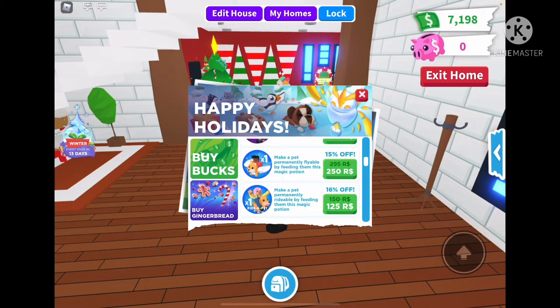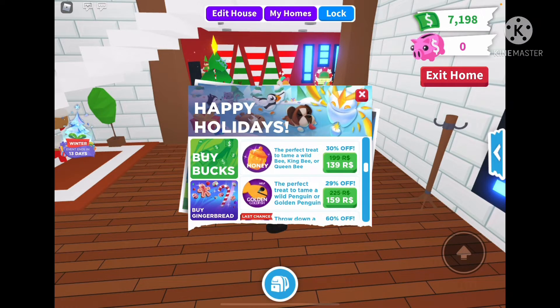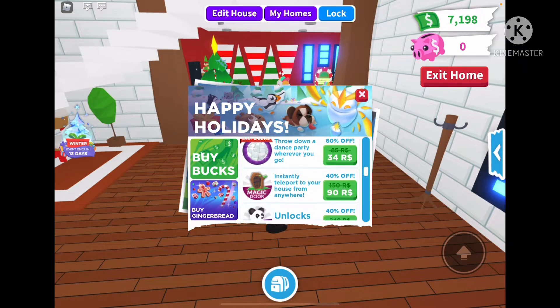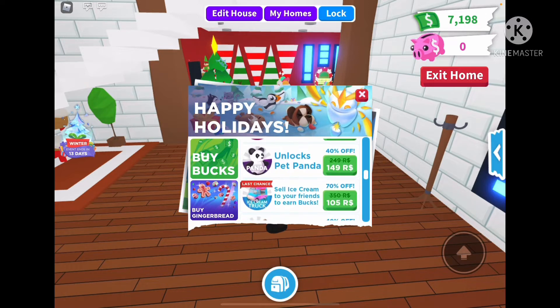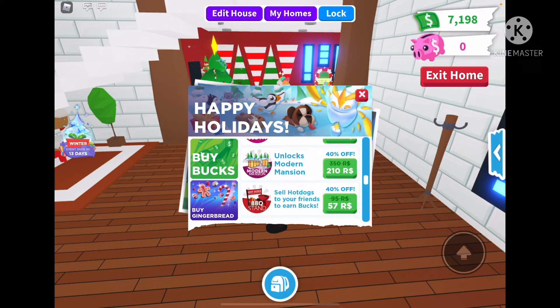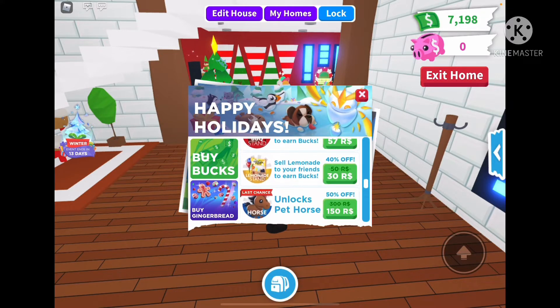Flying Potion 250, Riding Potion 125, Kitsune 360, Honey to get a Bee is 139, Goldfish to get a Penguin is 159. Last Chance to get a Disco Explosion — 34 Robux, that's really cheap. Teleport Door is 90 Robux, Pandas 149, last chance to get the Icing Truck at 105 Robux, Sloth is 119, Modern Manor is 210, Robbie Stand is 57, Lemonade Stand 30.